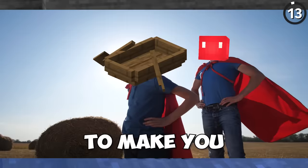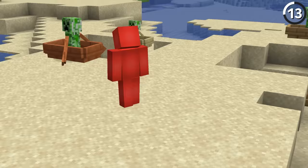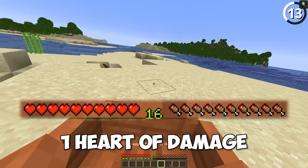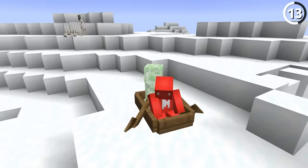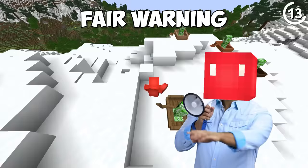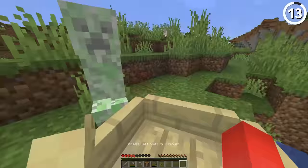Here's how you can use a boat to make yourself nearly invincible. If you trap a creeper in a boat, then step inside the boat with the creeper, you'll only take one heart of damage from the explosion. Do this trick in front of your friends and it'll surely leave them baffled about how strong you are. But fair warning — this only works if you're the one in the driver's seat, so don't try this in your hardcore world unless you're sure.